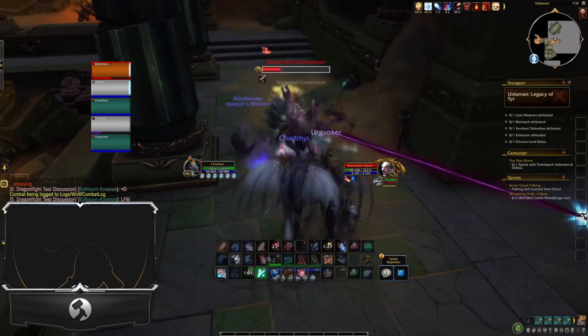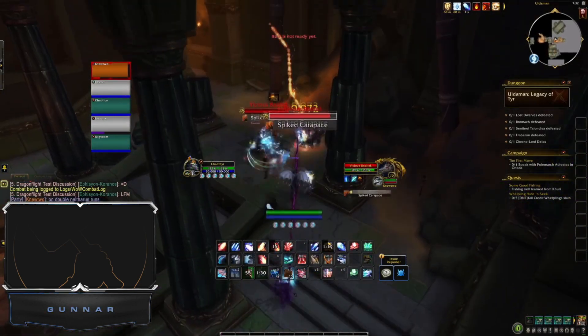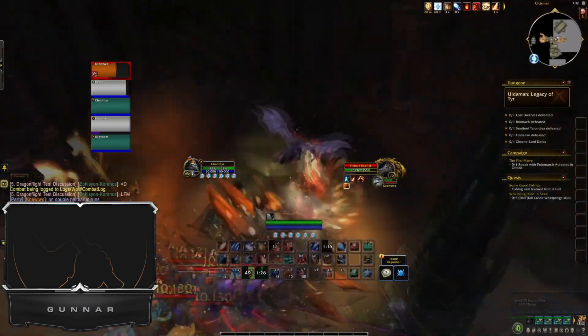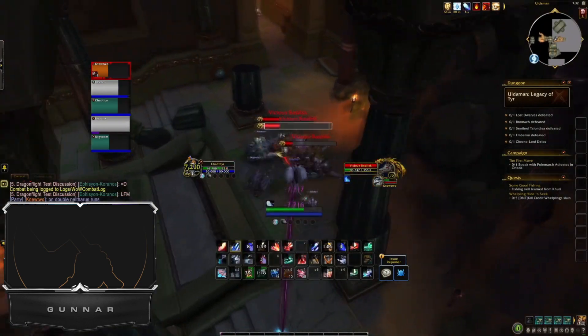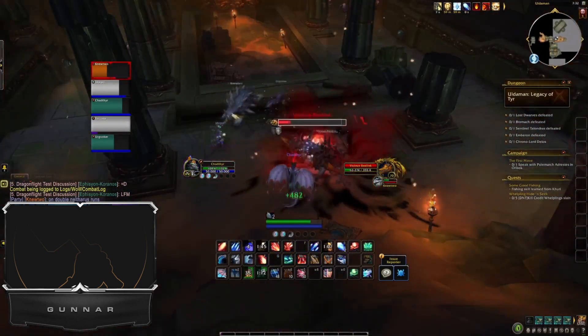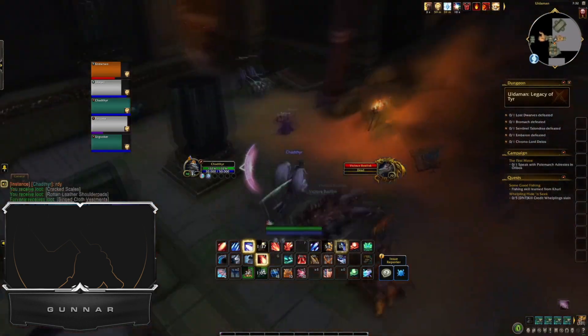I went almost pure AOE with a little bit of Charge Blast and Eternity Surge, which are my blue abilities. The other Devastator went more blue and his DPS was really good — we were both close on damage. I'll show you guys the Warcraft Logs at the end.